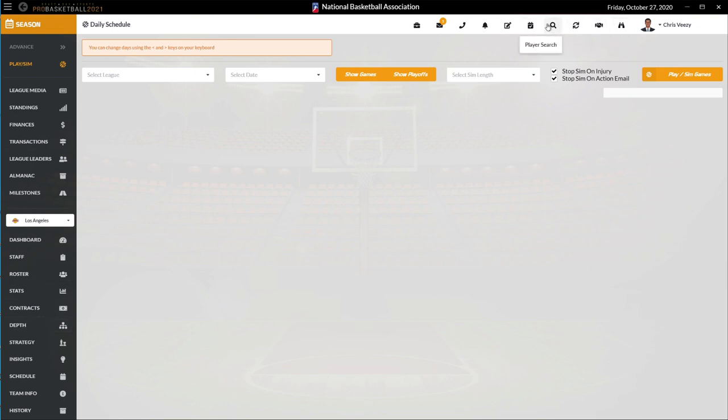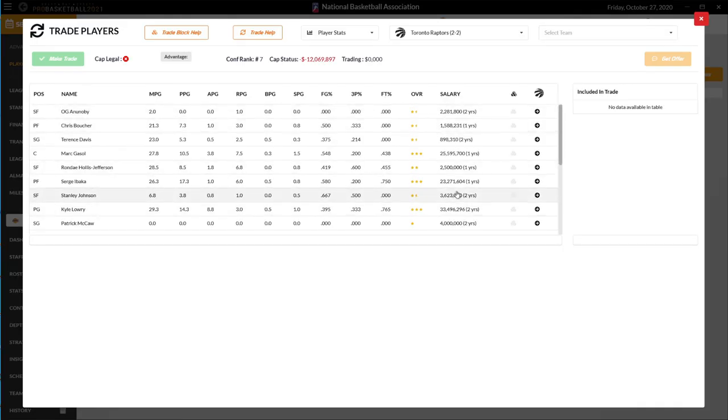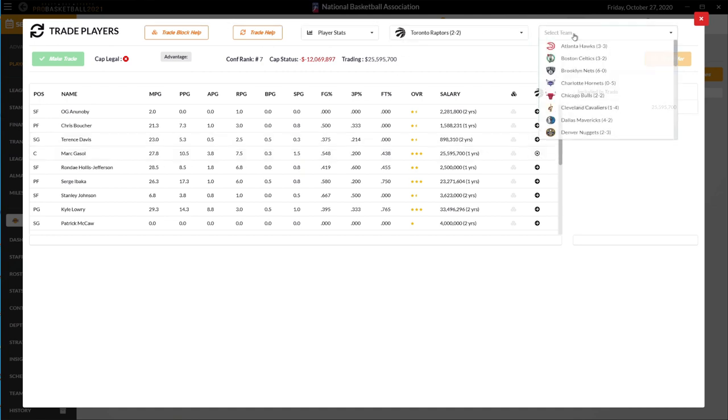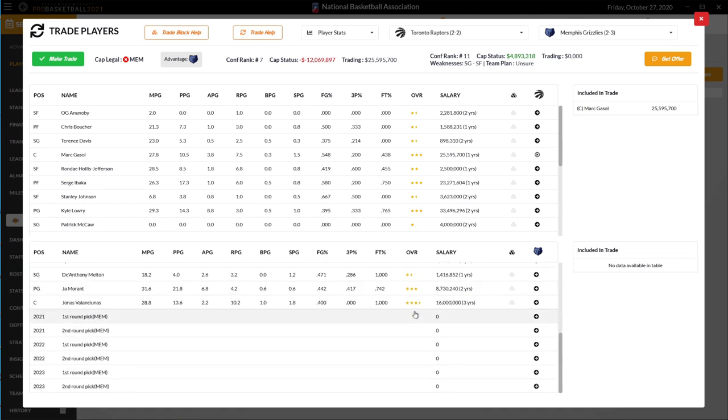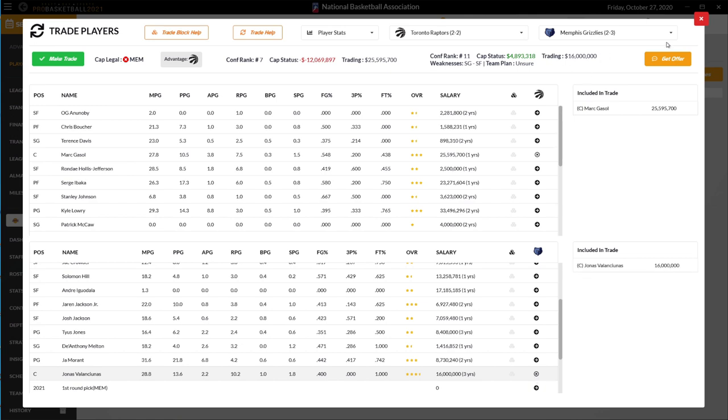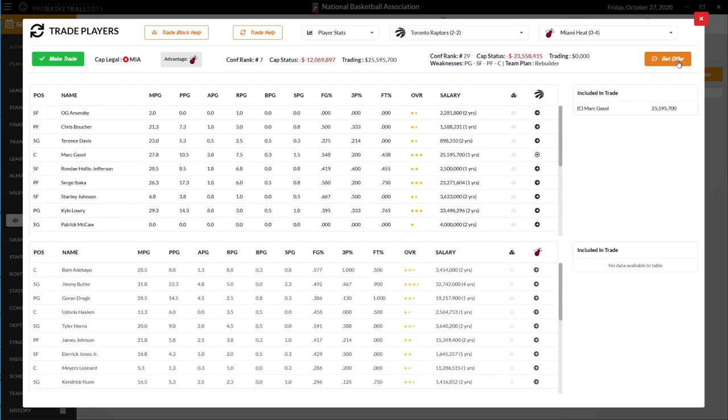Trading is another big one. What's really cool about it is how much it's improved in terms of being able to get an offer and seeing if you can get something for your players. Marc Gasol's contract is a bit of an albatross, so let's go around the league to see if anyone will take a big — maybe get Valanciunas back. We can try throwing in a second or taking on other contracts like Oubre's. You'll see the trade advantage indicator showing which side benefits, and you can work through the workflow to see if anyone wants a player.